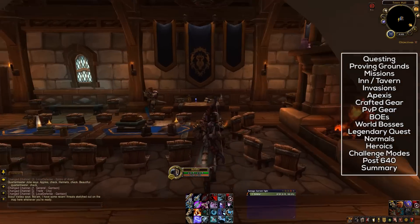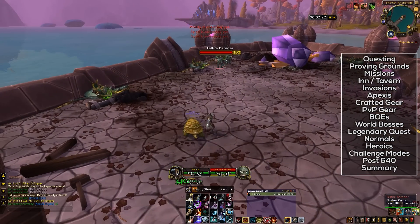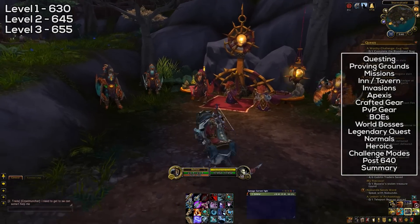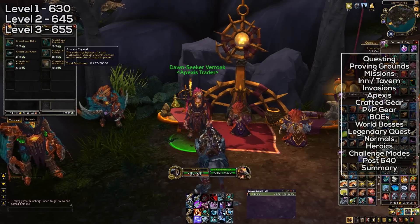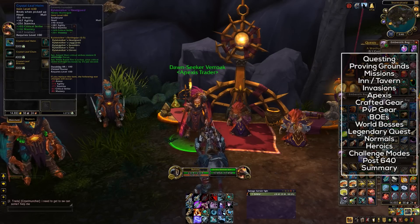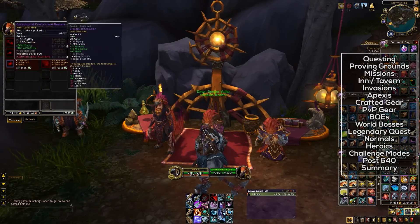There is also the Apexis Shard system. You'll get Apexis Shards from doing the daily garrison quest. These shards are used to purchase gear that starts off at item level 630, which is heroic dungeon quality, and can then be upgraded to item level 645 and then 655. Just be sure to run these quests every single day. You can also get Apexis Shards from some of the missions that your followers can do, and work orders at level 100 can contain a small number of Apexis crystals.